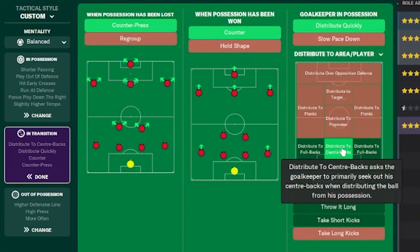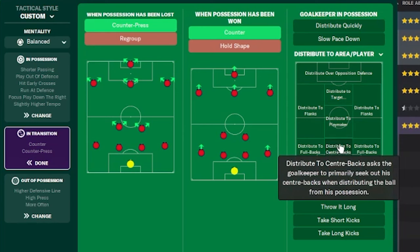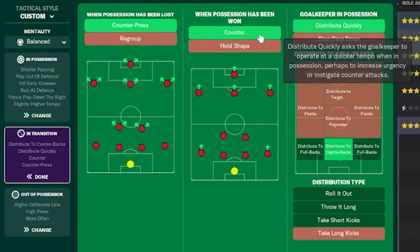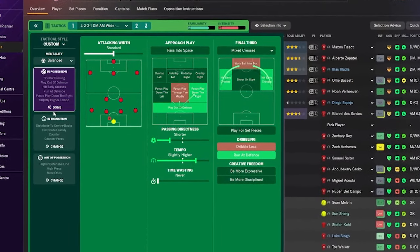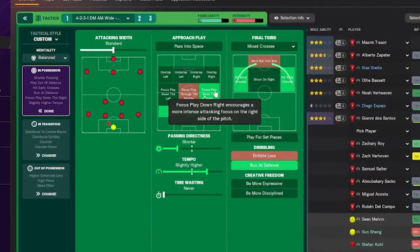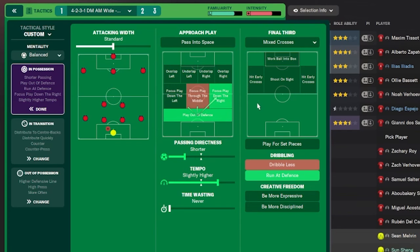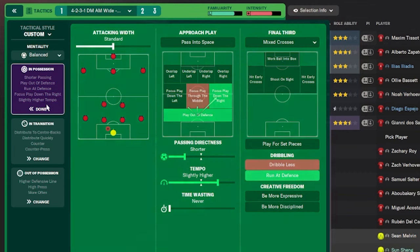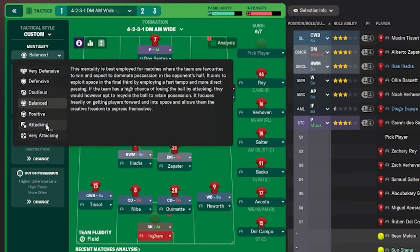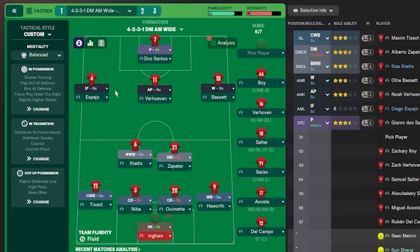In transition, my goalkeeper is distributing to the centre-backs. Normally this is disabled, but because of the blip I needed to control games more, so I asked the goalkeeper to distribute to the centre-backs, and sometimes he distributes it quickly. In possession, you'll notice we're focusing play down the right because one of my top players is a winger on attack in that role. Hit early crosses is an assistant recommendation that has been helping us — not a permanent instruction but a useful option. We're also running at the defence, and the mentality is mostly attacking.